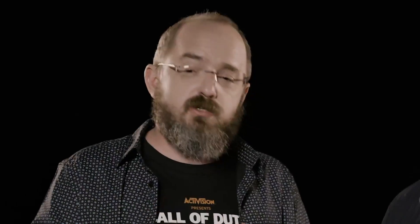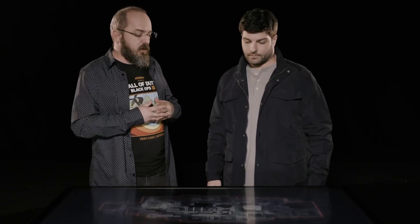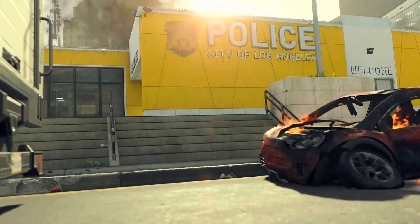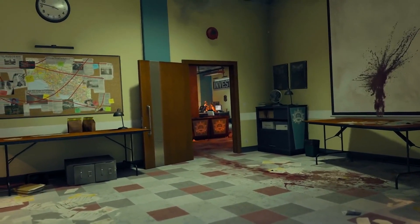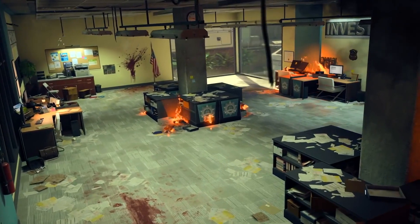Whenever we make a brand new map, we like to tell a visual story in the map. This is super compelling to us — we've never done a police station. The story of this is that a band of criminals have come in and they are trying to destroy all of it and silence witnesses. It is chaos across the entire police station.